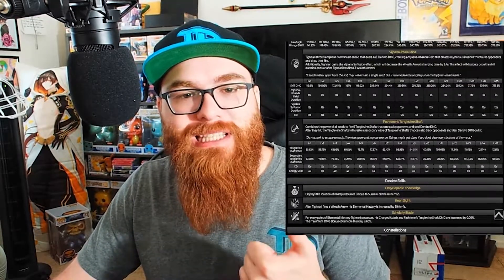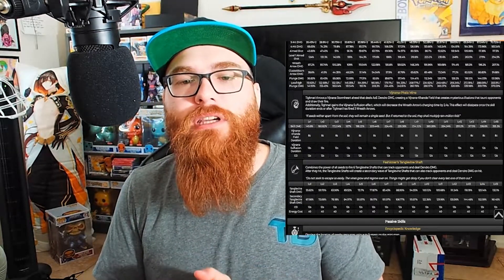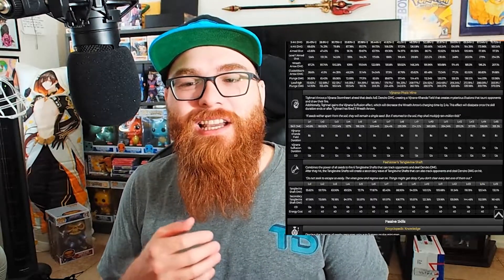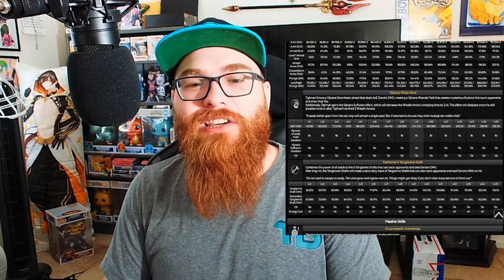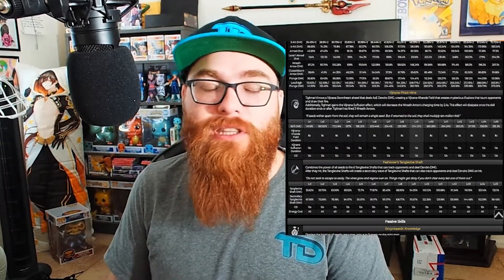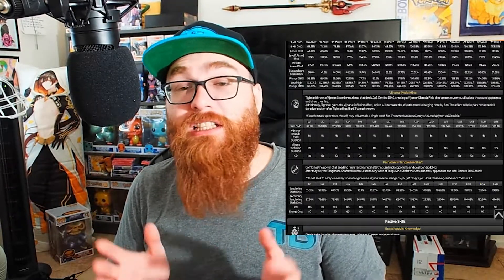His E has Tighnari throw a Vajnana Stormheart that deals AoE Dendro damage, creating a Vajnana Khanda field that creates mysterious illusions that taunt opponents and draw their fire. Additionally, Tighnari gains the Vajnana Subfusion, which decreases the Wraith Arrow's charging time by 2.4 seconds. You definitely want to use this in tandem with the ability — cast your E and then hit three different charged shots. It works really really well.